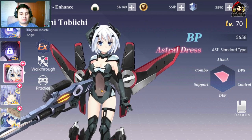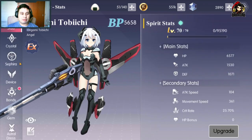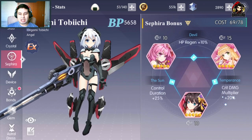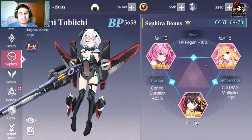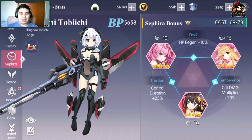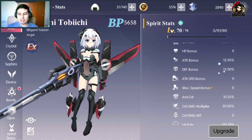En este caso, mi compañero tiene 5658 de BP, lo cual es bastante. Tiene sus Sephiras, que tiene Inmola y tiene que estar en todos los sets de Sephiras, sí o sí. Critical Damage Multiplier más 20. Quiero ver cómo tiene Critical Damage. Te falta Critical Damage. Critical Red, perdón. Critical Damage más 20, ¿ok?